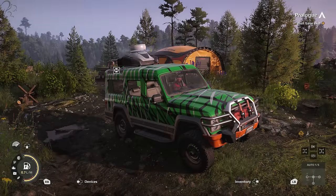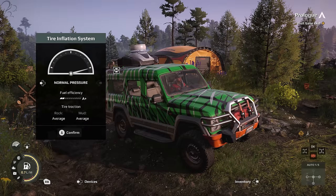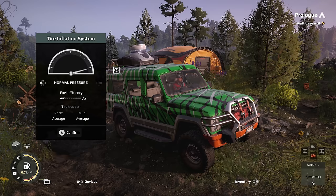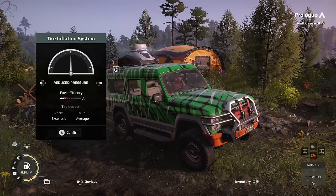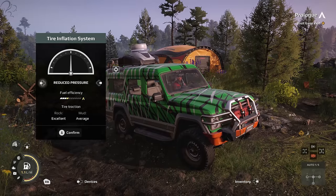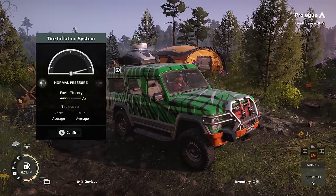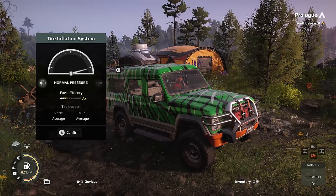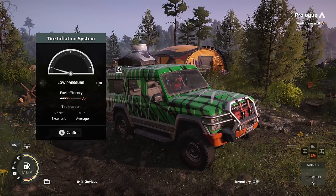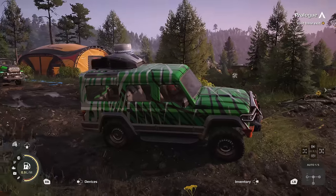Another unique feature is tyre pressure adjustment. Press down on the D-pad to adjust it, and it shows you the traction you'll get on rock and mud. At the current setting it's average. Reducing pressure gives you excellent rock traction with average mud. Further reduction gives not much change. If you're travelling over rock, lower pressure is better. Higher pressure increases fuel efficiency but reduces friction, particularly on rock. Don't forget to put it back because it will increase your fuel consumption.